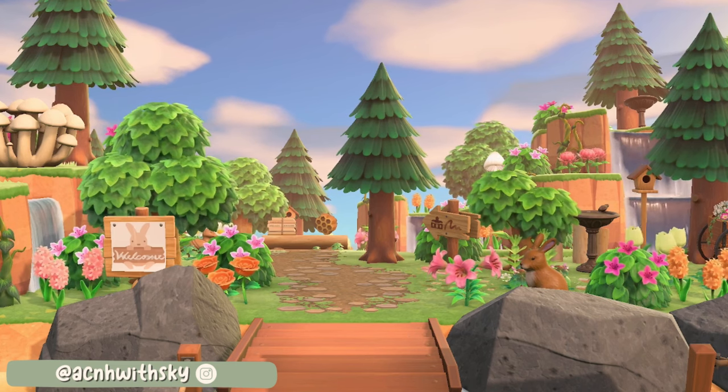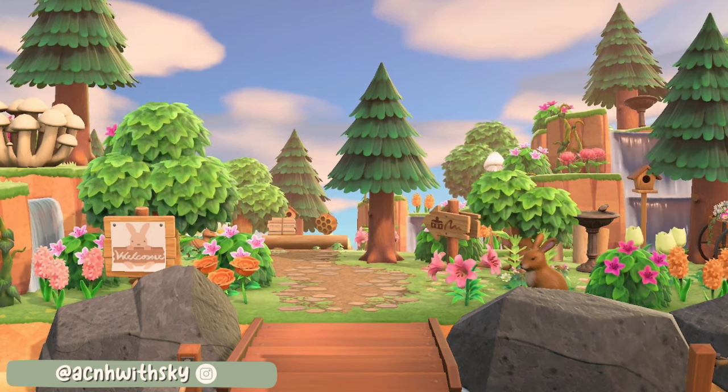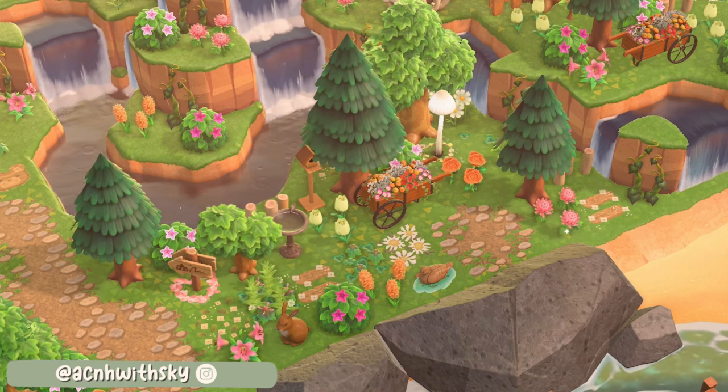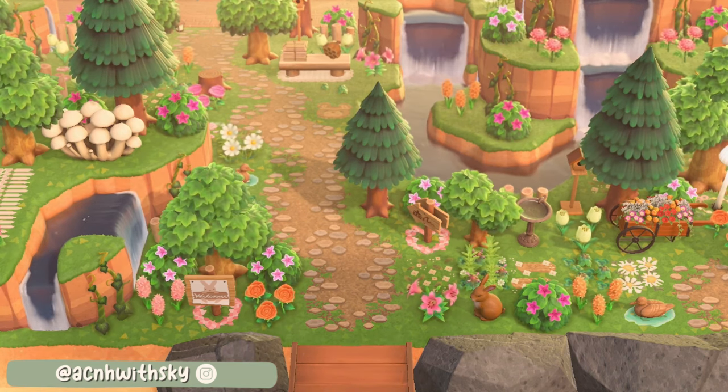The clever placement of the trees and the remaining cliffs also help enclose the area and direct you towards the plaza. She's also played around with the sizes of the different trees which helps give the area depth and makes it feel more lifelike, because all the trees in real life are definitely not all the same size. I would highly recommend visiting this island if you're in need of some inspiration — it's super super cute.